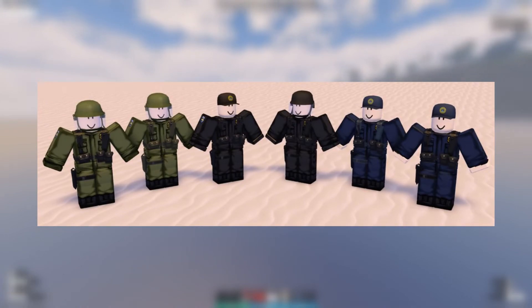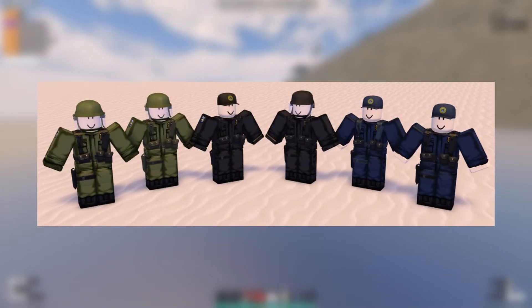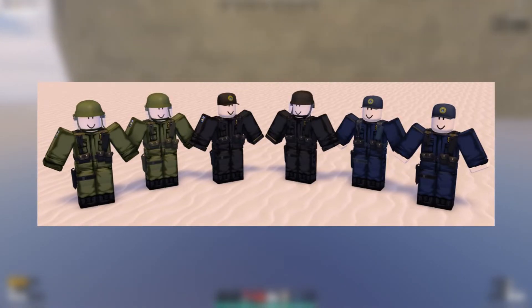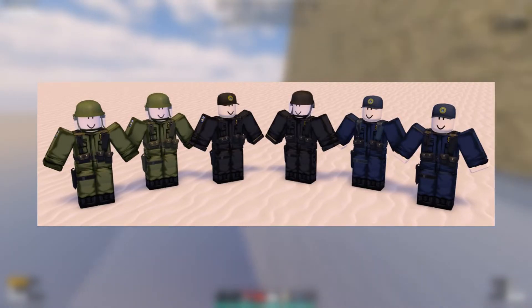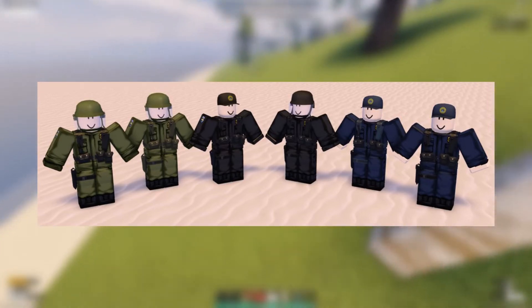Now we are getting into the new clothing items. I think these are the SWAT clothing items that are going to be implemented into either the map update or one of the new updates coming out soon. Gus is wanting to add viewports so it's easier for the icons to be added into the game, and with that update I'm pretty sure he's going to have the SWAT clothing sets in the game as well. Overall, these look nice. I do like the hats, the helmets, the holsters, the vests, and everything else. The coloring for them is really nice. I do like these — this set is really nice.